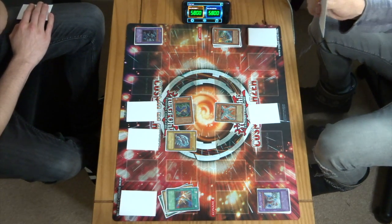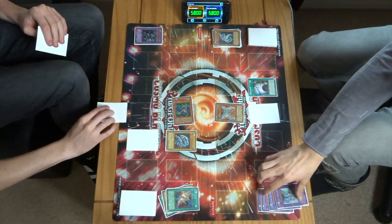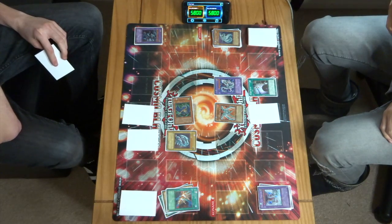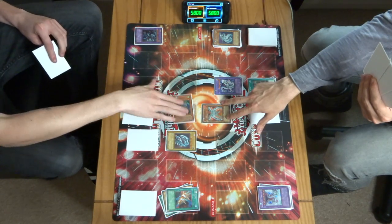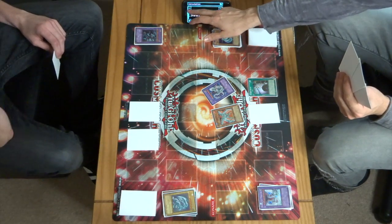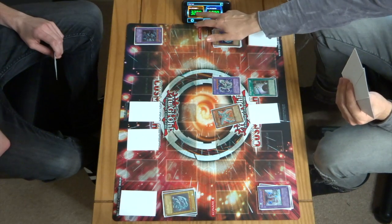Followed by the spell card Power Bond — fusing two Cyber Dragons. I will bring forth the Cyber Twin Dragon — whose attack is doubled. I will use Cyber Phoenix on Spear Dragon. However, Cyber Twin Dragon has two attacks — so I will attack with Well Dragon. And then the second attack from Cyber Twin Dragon.